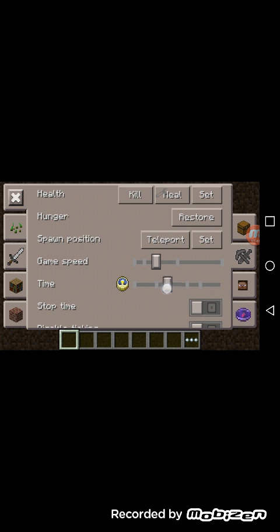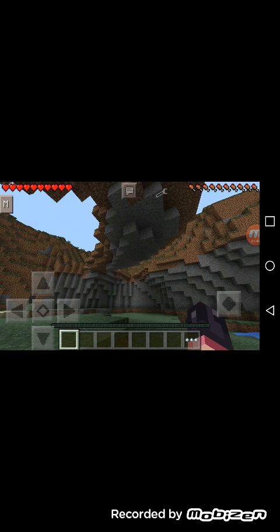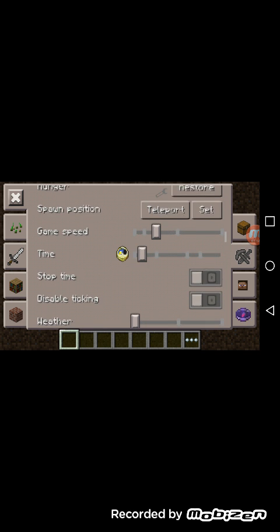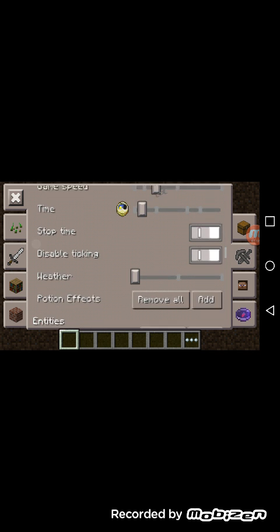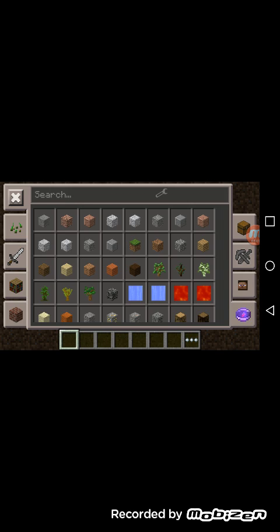You can set the time of the game — whether you want it to be night or day — and then you can stop the time. So you see it's perfectly day right now. You can go down and click 'stop time' and disable ticking. Now you can also change the weather easily.